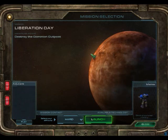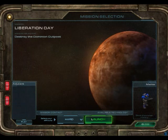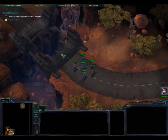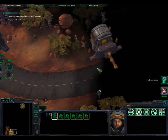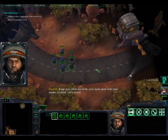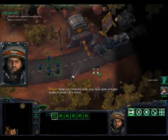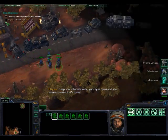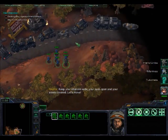Watch how I complete this mission and you can count on getting those achievements if you do as I do. Here we go. As you can see, you start off with 5 marines and Raynor. Raynor's got a bit more health than the marines, so he can do a bit more tanking. Make sure he doesn't die — it's one of the main objectives.